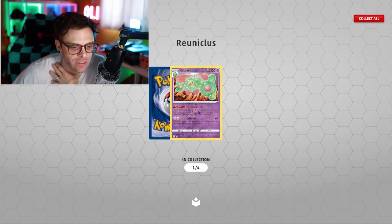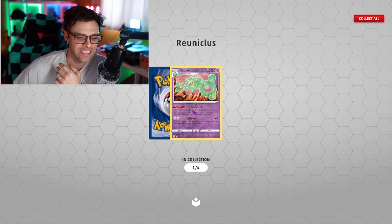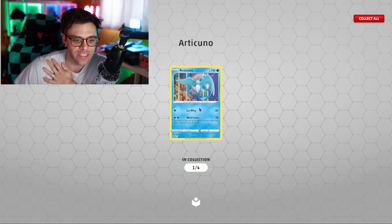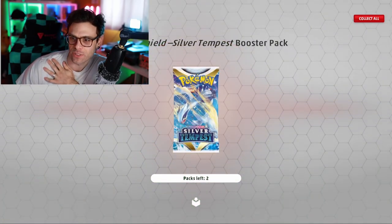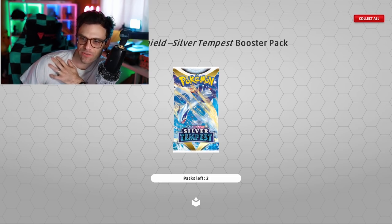Alright three more to go: Zubat, Patrat, Jynx. And we got a reverse holo Reuniclus. By the way, if these aren't reverse holos and I'm getting confused, someone please tell me because I literally don't remember. And Articuno - very cool. I actually already have this Articuno I'm pretty sure.